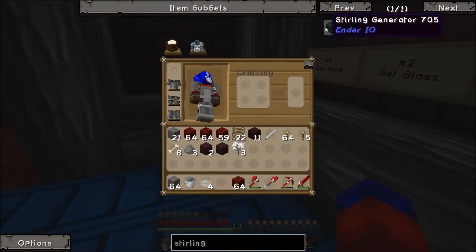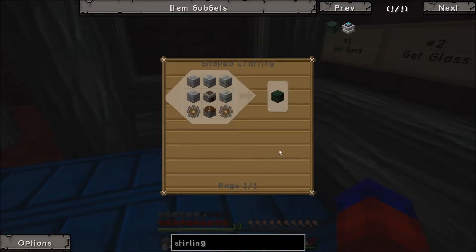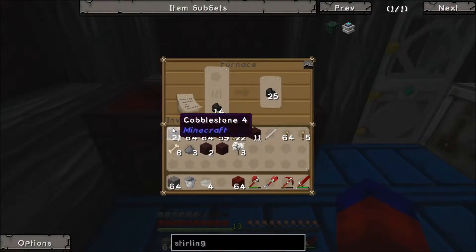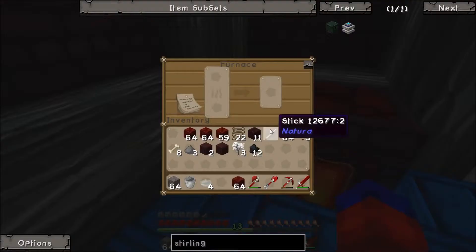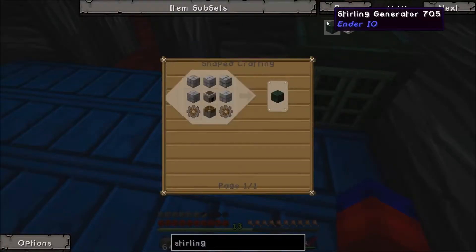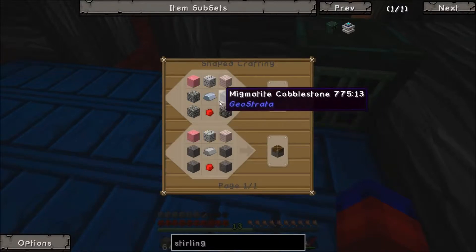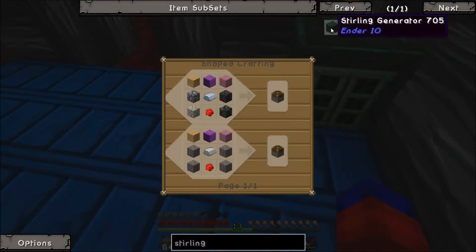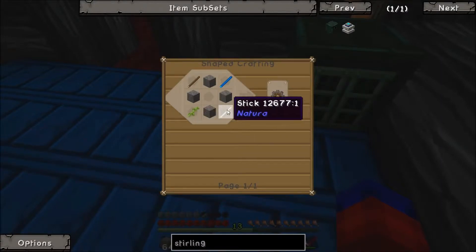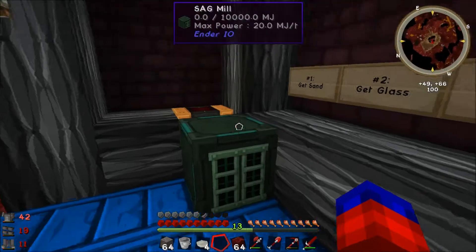Sterling Generator, supplied by Ender.io — the same mod that supplies our SAG mill — is our ticket to early power in this run-through. First glance: stone bricks — we can do stone bricks. I'm going to go ahead and smelt some of this cobblestone and turn it into smooth stone so we can make those stone bricks. Furnace — that's just stone, we can make that. Piston: stone, wood planks, iron, redstone — we can make that. And basic gears — something added by Ender.io, and that is just sticks and cobblestone. So we can make this entire block and produce power for our SAG mill.